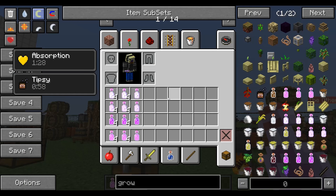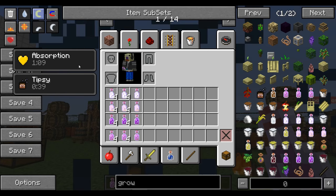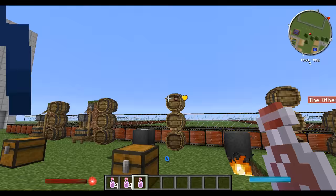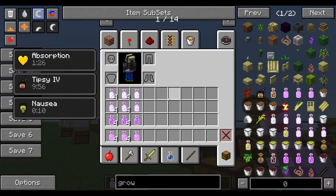When you drink, you get two potion effects: absorption every time, and depending on potency or extended, you get more or stronger absorption. Tipsy is another effect you can get — so let's keep drinking!